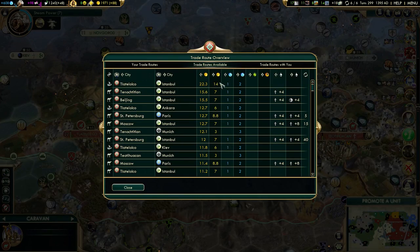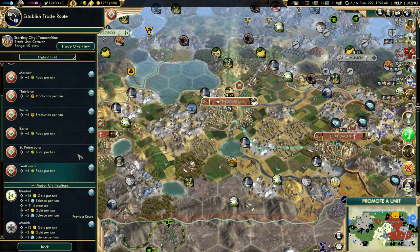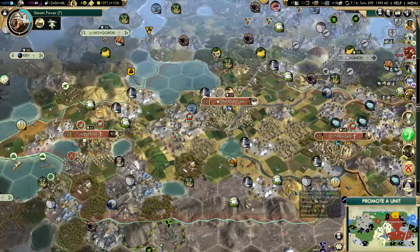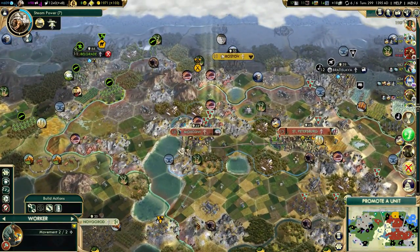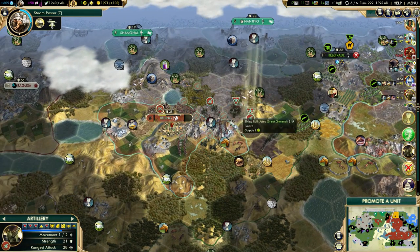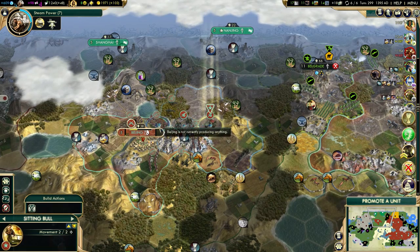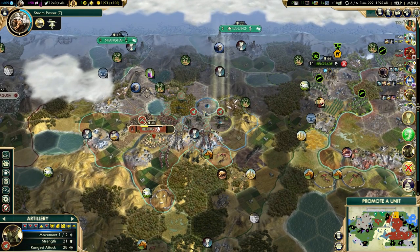We got another caravan — what's the best trade route now? That was 16 gold per ten. Do I bother connecting Beijing with a road? I don't think I'm going to bother — my army is already here and I have enough defenses in my territory in case the Ottomans decide to attack me, which I don't think they will.